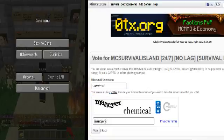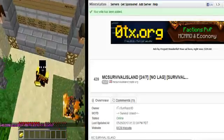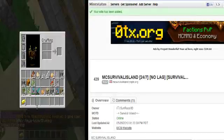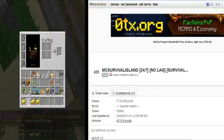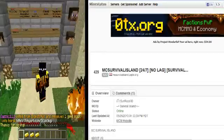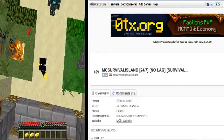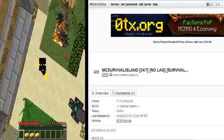C-J-E-R-C-H-E-M-I-C-A-L — vote. And there we have it. Now I have three gold ingots. It takes 24 hours to redo this. See you next time, bye!